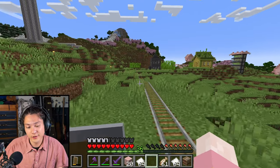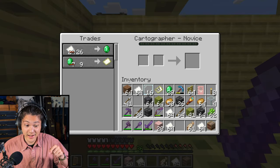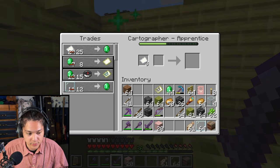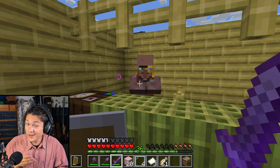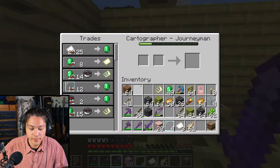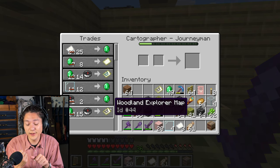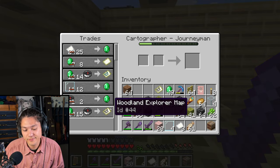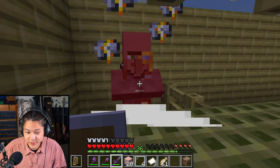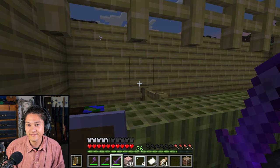Let's level up one more cartographer. We have a new cartographer — now let's trade more paper and some glass panes. I leveled up the cartographer again. Will this cartographer have the trials chamber map? Let's see. I'm ending this video here, and in the next video I'll find a trials chamber map. Goodbye!